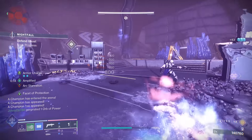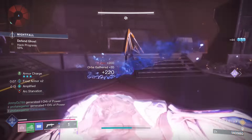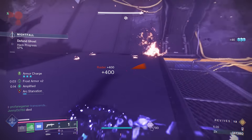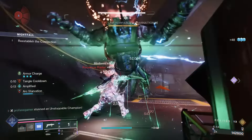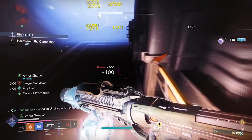The addition of Arc Compounding will boost the performance and damage output of a lot of Arc weapons and abilities. It's also going to have a direct impact on the performance of 14 different exotic weapons and armor pieces. So if you're trying to optimize on the benefits of Arc Compounding, you may want to consider building around the exotics we're about to discuss. We'll start with the exotic weapons that will benefit the most from this new artifact mod.